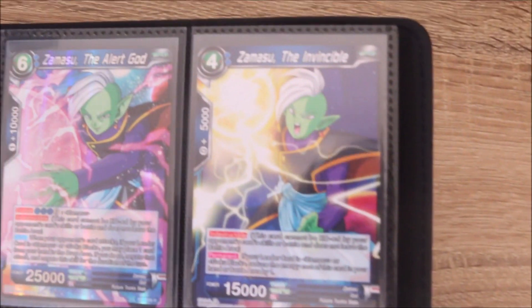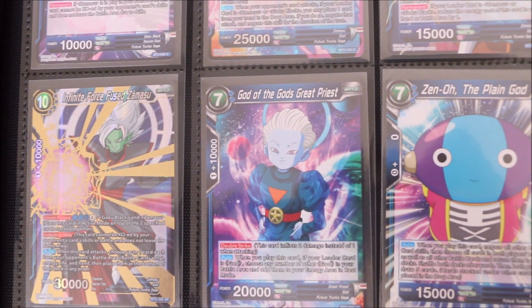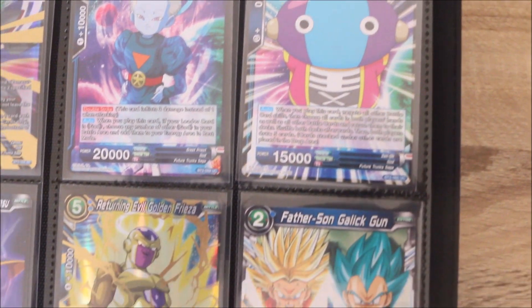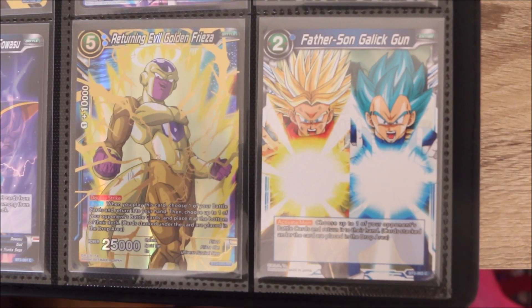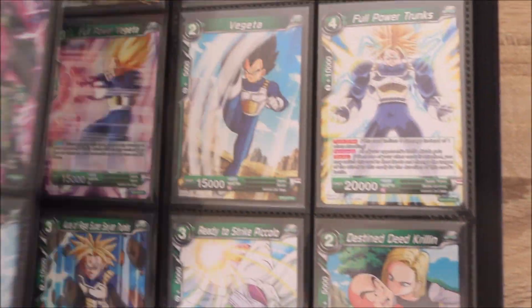We come up to a few more Goku Black and Zamasu cards. With this binder I've just got them in chronological order based on card number — going through the red, the blue, the green, the yellow cards, with the spicy stuff at the back. We've also got this Golden Frieza Super Rare, which I thought was really cool. It was worth like about 8 cents — they were literally everywhere at the time. But nonetheless, it's got some good artwork.